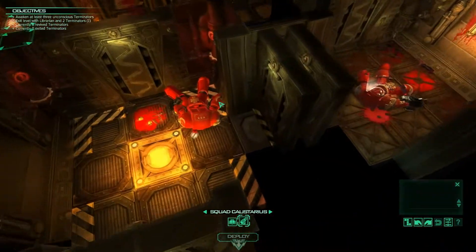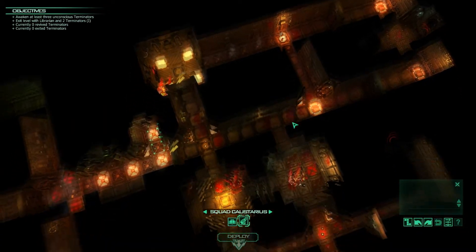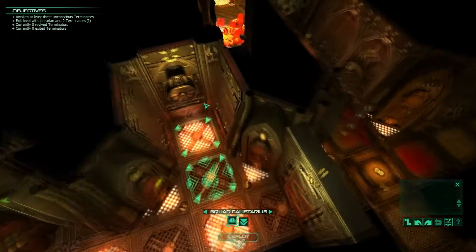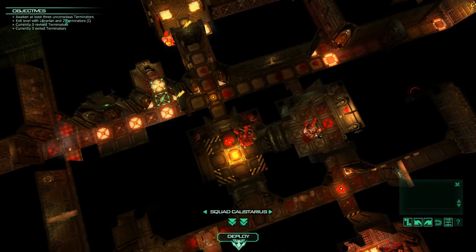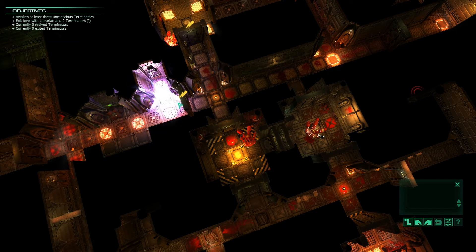There's an unconscious one up here. There's more than three. You seem like melee. We're gonna use the Librarian. We're gonna have to awaken at least three Terminators. This is gonna be fun. I shall not fail. We're gonna get all the CP. This guy has lightning claws — should be powerful.